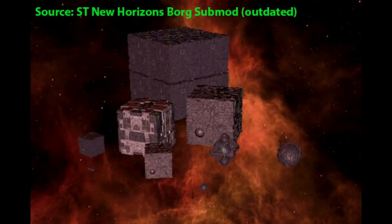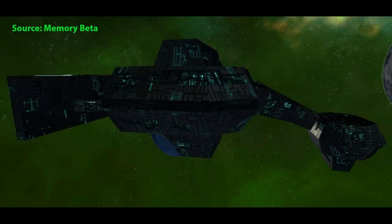Generally in the shows, Borg ships follow geometric shapes. This is also true in Star Trek New Horizons. The non-geometric shapes that are seen in the shows, such as the one used by the ex-Borg that were led by Lore in The Next Generation, are not included in Star Trek New Horizons.